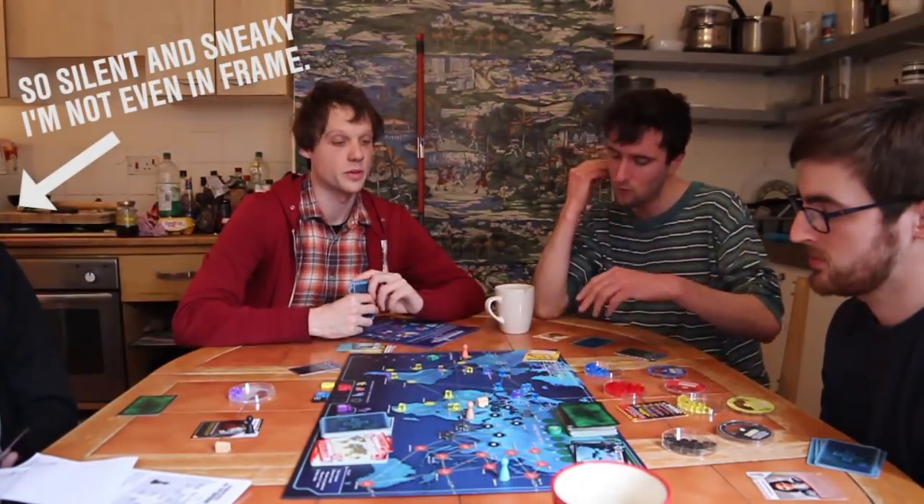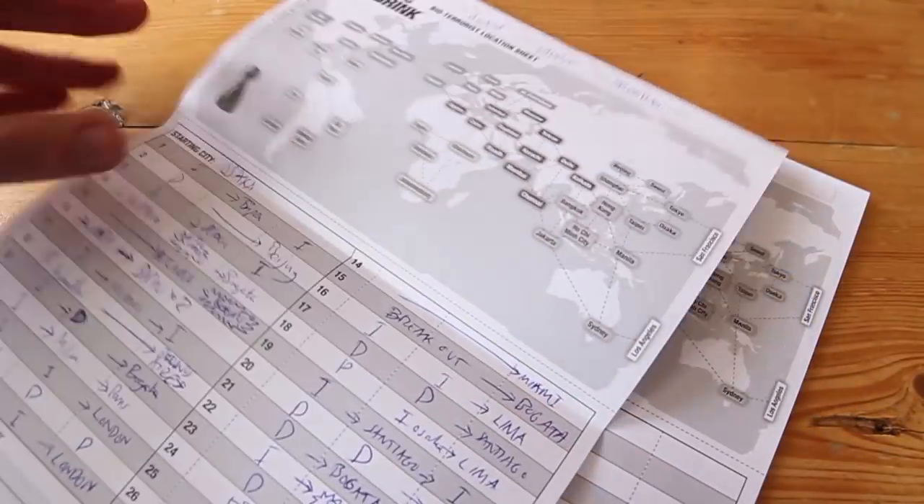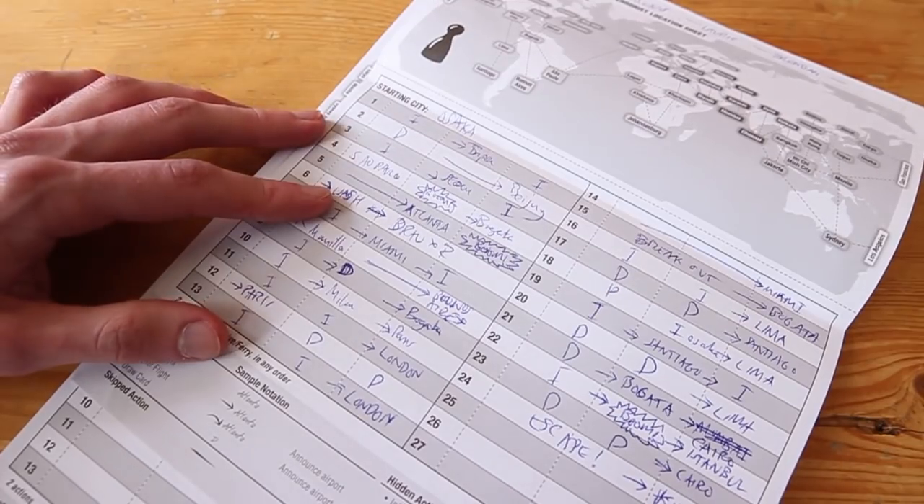The bioterrorism variant not only fixes the major problem of having the person who owns the game understanding it more than everyone else and making it no fun, it also means you get an entirely different dynamic. The other guys playing the main game still have this fantastic back and forth — they're debating, they're worried. Whereas the bioterrorist has the completely opposite experience. You sit there in silence, listening to them planning. They're not allowed to hide their planning from you — that's an important rule, they have to have it all open so you can see what they're doing. But while they sit there trying to work out the best solution for saving the world, you just sit there silently grinning, writing your orders on a notebook. The only time you appear on the board is when somebody happens to walk through a city that you're in. Everything else you do is just secret — you write down what you're doing on a piece of paper.